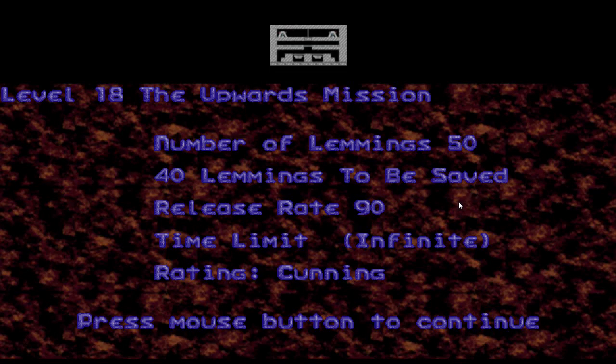Level 18, the Upwards Mission. This seems like a repeat of one of the earliest levels, except the trapdoors and the exits have been reversed. We've got 50 lemmings, 40 to be saved, and a high release rate from two trapdoors.